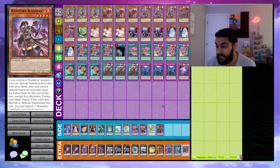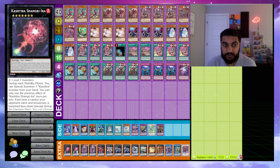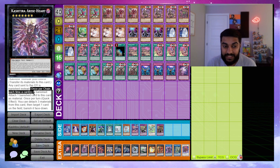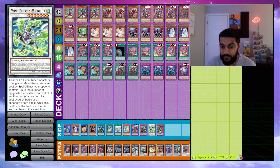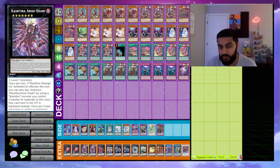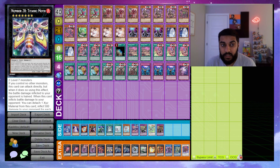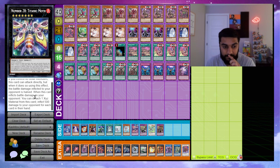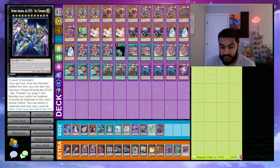Moving to the extra deck: we play double Shangri-La for zone locking. We play Arise-Heart — once per chain, each time a card is banished, attach one banished card to this card as material. It doesn't say attach THAT banished card, meaning any card banished by Prosperity can be equipped. We play one Mind Hacker — you don't want to lose it so two is fine. We play one Number 28 Titanic Moth: if you control no other monsters it can attack directly, similar to Borrelsword, inflicting damage and attaching cards.